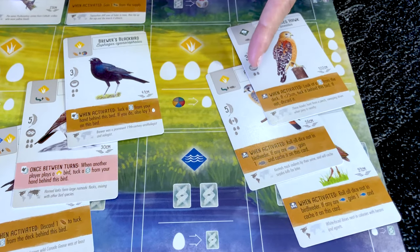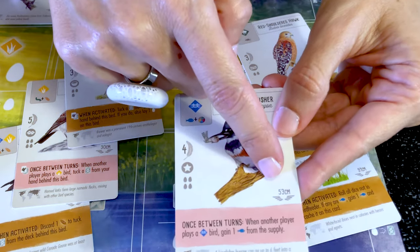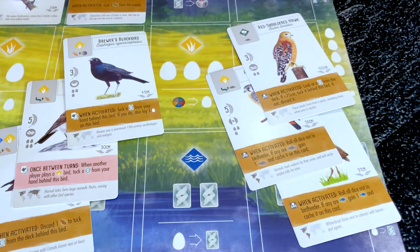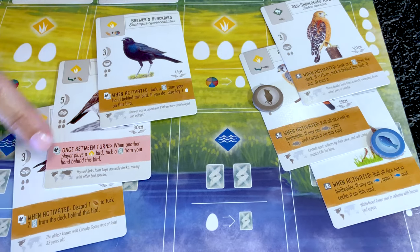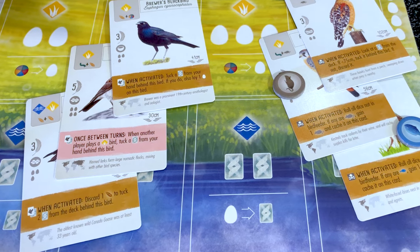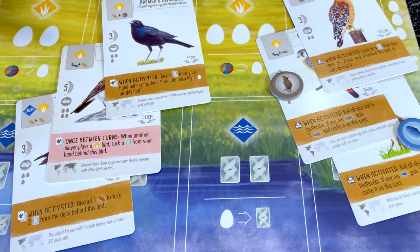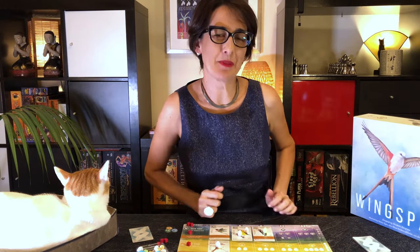Now let's look at some specific symbols. The predator icons indicate that birds of prey will either tuck small birds under their card — check the wingspan of the bird you're trying to tuck — or place fish or rodents on the card to get additional points at the end of the game, worth one point per cached food. The tucking-birds icon lets you build a flock by spending a bird card or food to gain food, eggs, or more birds. Every tucked bird is one point at the end of the game. Keep track of other players' actions because they may trigger your pink powers, which activate once between turns.